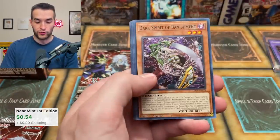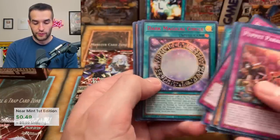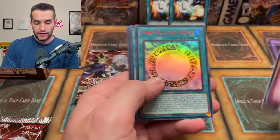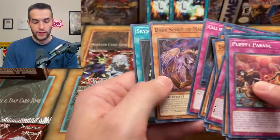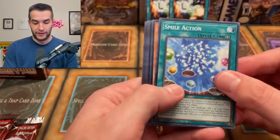We've got another L — let's see how many L's we pull so far. Two L's: Dark Magical Circle and a Gurnia from Champion Pack to the ultra rare, very cool. The Earthbound Line Walker — I don't know if that's had a reprint since its secret rare version a long time ago. Whatever it was. We've got the Smile Action.